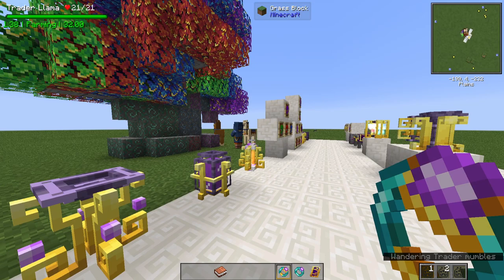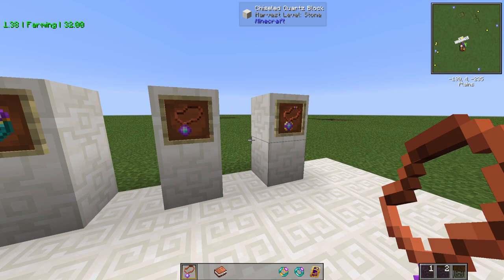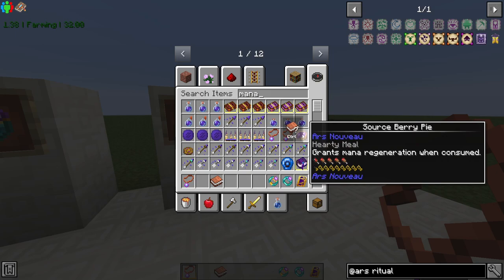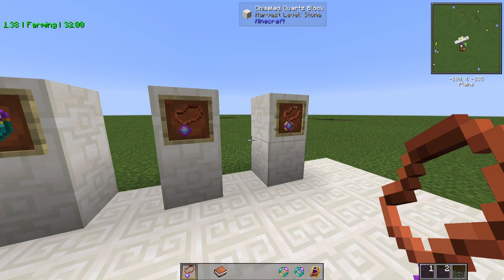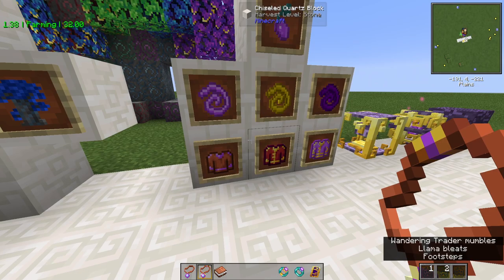After that comes the Amulet of Mana Boost, which, as the name implies, increases the amount of mana you have in general. If you have a stronger spell, it will let you cast it if you obviously have enough mana. You can also get the enchantment — Mana Regen 3 and Mana Boost 3 are the highest of each. Then you have the Amulet of Mana Regen, which just generates your mana faster. You have passive generation, but it just boosts it. Same with the armors — they give you higher mana regeneration.